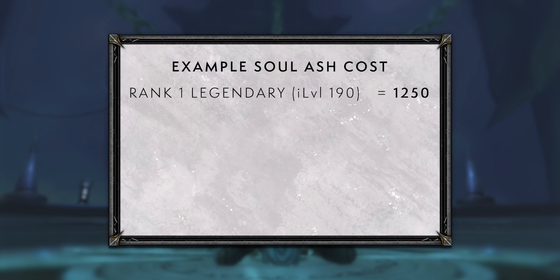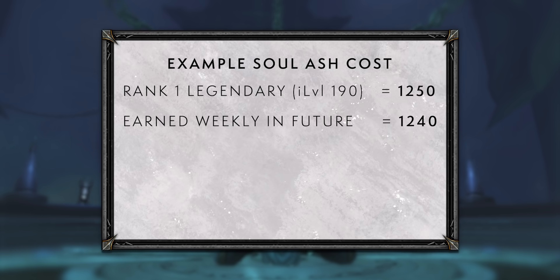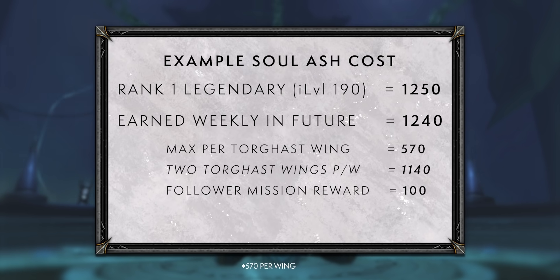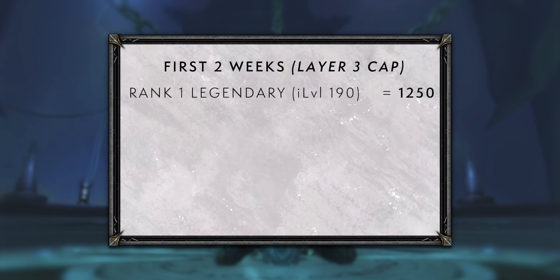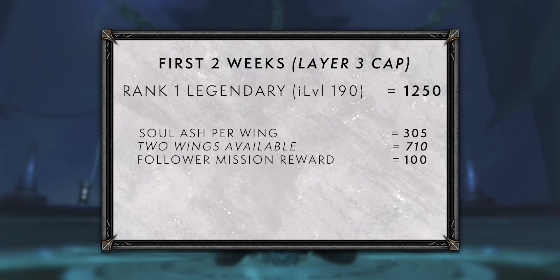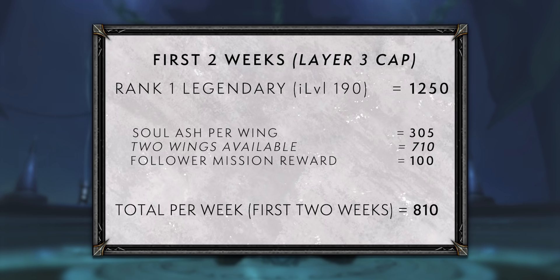In terms of numbers: a rank one legendary at item level 190 costs 1,250 soul ash. Based on the current beta setup, you will eventually earn 1,240 soul ash per week — 470 max per Torghast wing and another 100 from the weekly follower mission. However, the first two weeks cap out at layer three, so you'll only get 305 soul ash per wing for a total of 710 per week. That means it will take two weeks to get enough soul ash for a rank one legendary.